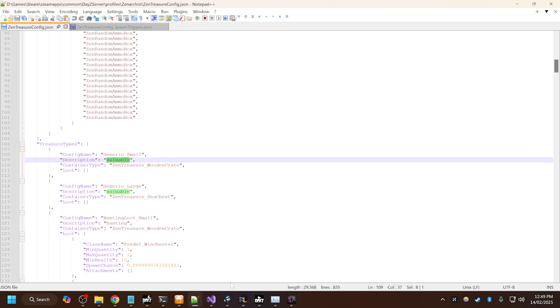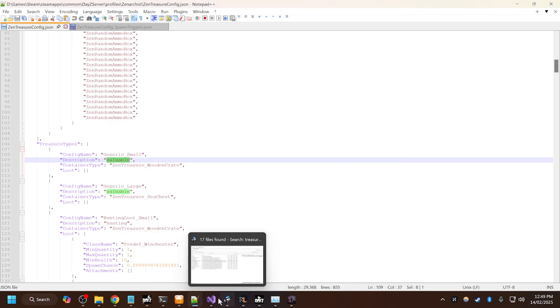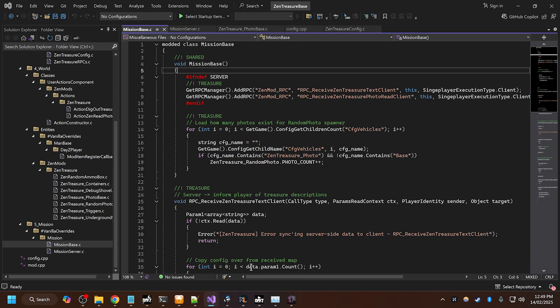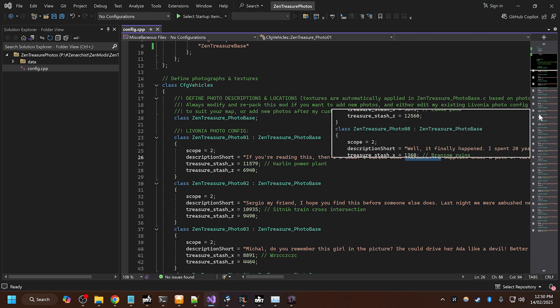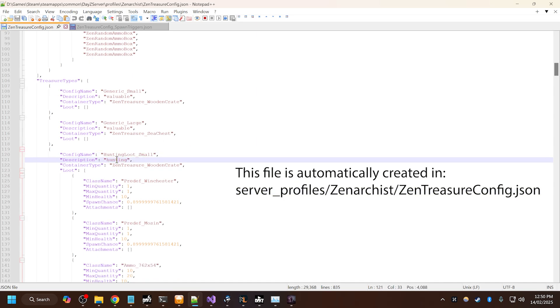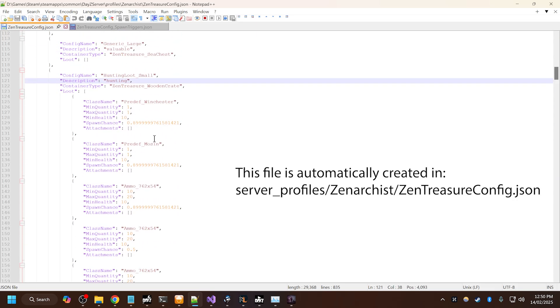So in game, the story will say something like, 'If you're reading this, then I'm dead. I buried some...' — and then this keyword here will be replaced with the description, so it will say 'valuable'. For example, if a generic small loot type is randomly selected, then the description will say 'I buried some valuable supplies under a pile of tires.' And if you scroll down here, we have 'hunting'. So if this loot config is randomly selected, it will say 'I buried some hunting supplies.' And these are the loot config for hunting supplies.